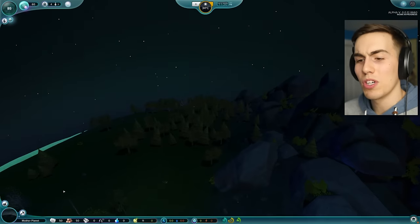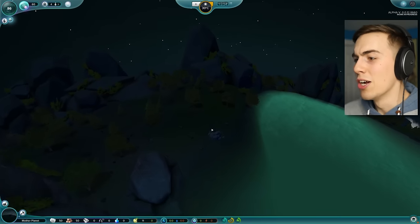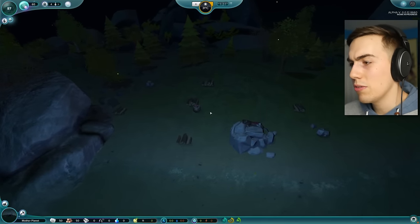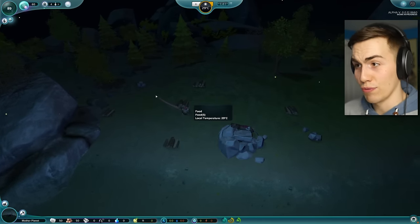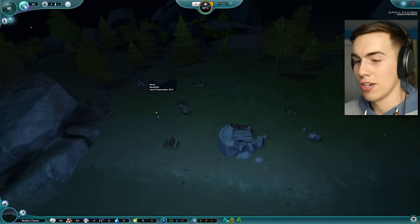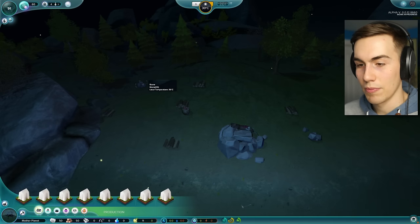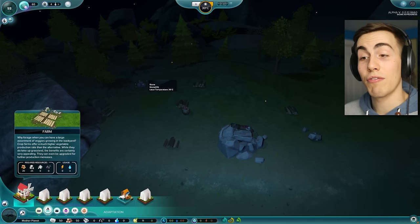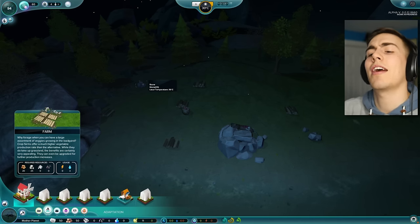Where's my epicenter? I'm gonna click on the epicenter button — way over here, way far away from Manahi. Let's see what we can do. Look at all this wood we're saving up — nice job, guys. We got food, we got stone, we got wood — we're doing good. Actually, I don't know if we're doing anything right now. Let's click on the build button and see if I can build something. Oh, what's this — coming soon? Building will be available soon. I can make a farm though — why forage when you can have a large assortment of veggies growing in the backyard? Crop farms!